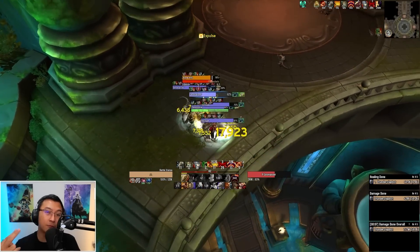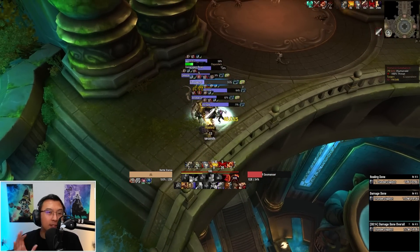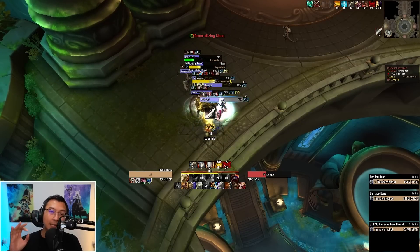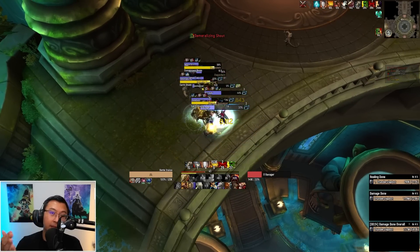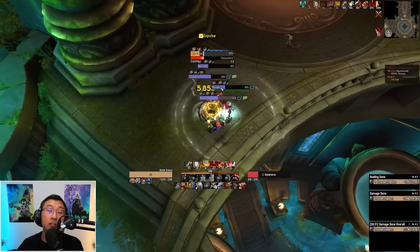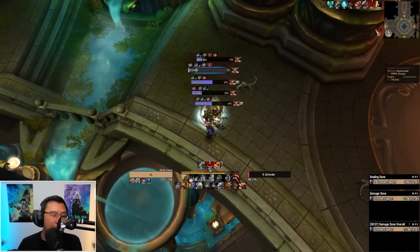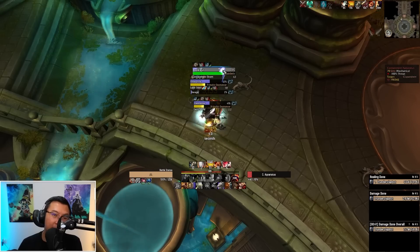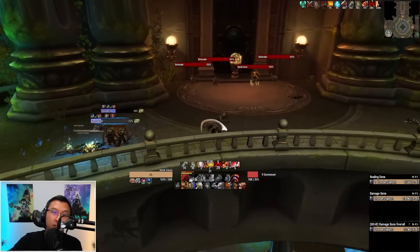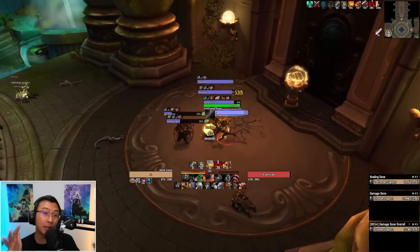The second new Dragonflight dungeon is Halls of Infusion. Similar to Brackenheide Hollow but to a lesser degree, there are concerns. Before the final boss, there's a gauntlet with oncoming waves to dodge, dragon frontals to dodge, and a mini-boss AoE circle to dodge. On a very high key, these all one-shot. If your tank positions the dragon's frontal incorrectly with no safe spot, the party is screwed. This brings up memories of the tough gauntlet in Sanguine Depths at very high keys.